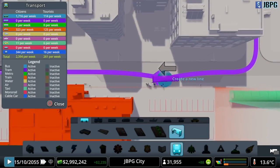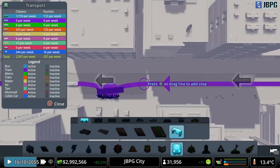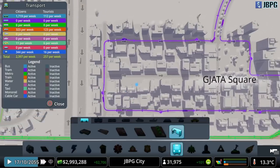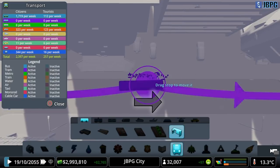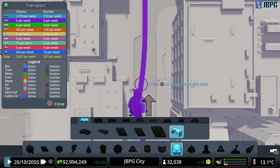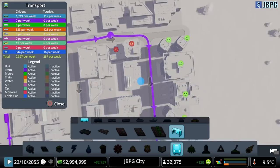Maybe what we need to do to stop that from happening is move this stop further along - see if that makes a difference. I'm going to highlight it and press square to delete that stop. You've got to be careful when you do this because if you do it on the line itself and you press square you delete the entire line. So you want to make sure you've got the ring around the stop itself, otherwise you end up eliminating the entire bus route.